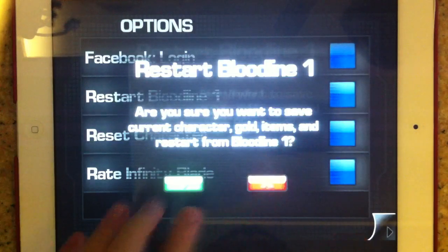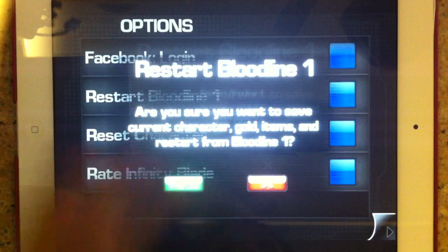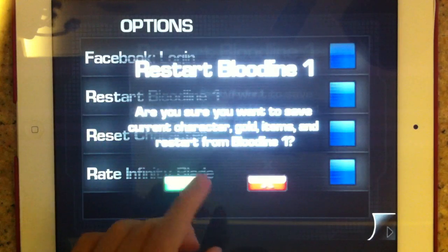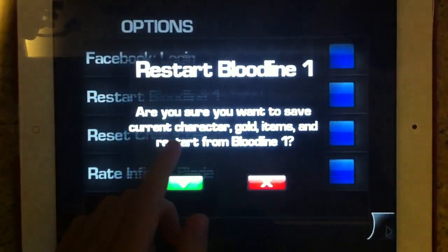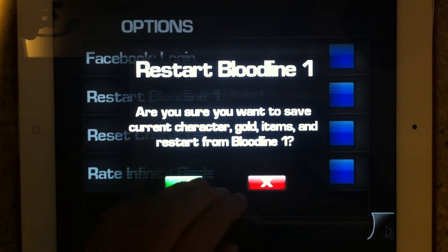Just tap it. Then you'll save your stuff — sorry, it's raining, you might hear the sound of thunder. So you'll save your stuff from Bloodline 1. It'll ask: are you sure you want to save current characters, gold, items, and restart from Bloodline 1? Just click OK.